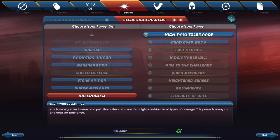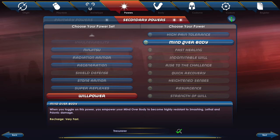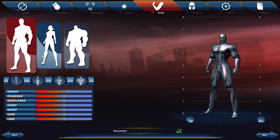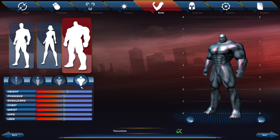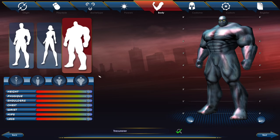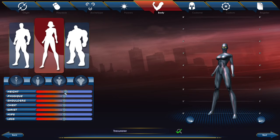All the descriptions are here. You have a higher, greater tolerance to pain than others — slight resistance to all types of damage, always on, costs no endurance. There's also an active toggle power here. Possibly the best part of the game coming up: you can tweak whatever you want regarding body type. You can only be male if you're the Huge type, and you can make them truly huge. You can also make some truly top-heavy characters.